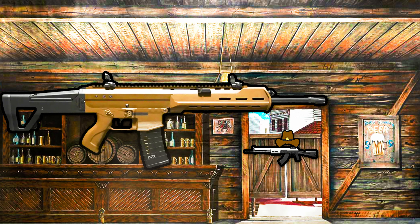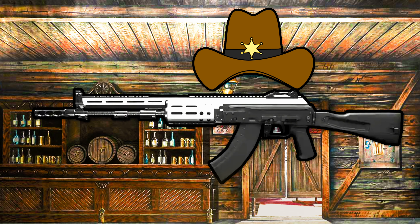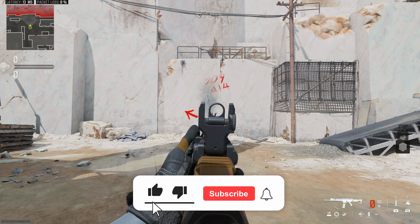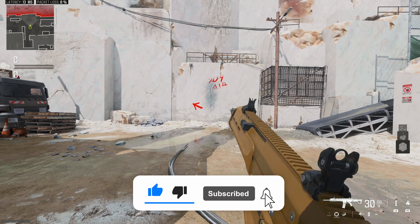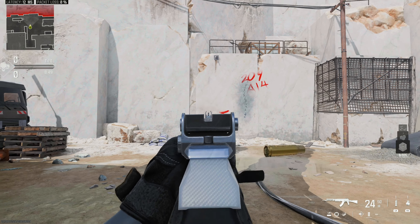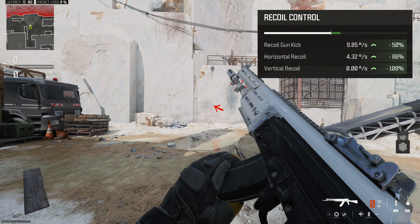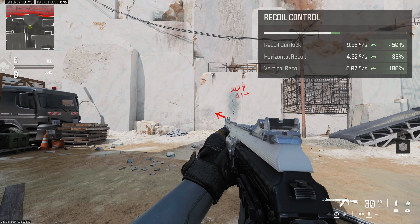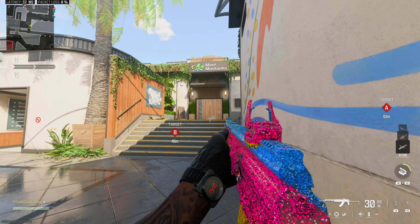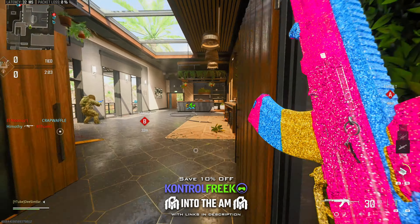Step aside MCW, there is a new sheriff in town. The Kastov 762 just got a new aftermarket part that converts it into an assault rifle with zero recoil. Not low recoil like the MCW — I mean literally zero recoil. And the gun remains competitive in terms of time to kill. So I personally recommend completing your week 2 challenges to unlock this aftermarket part and give it a shot.